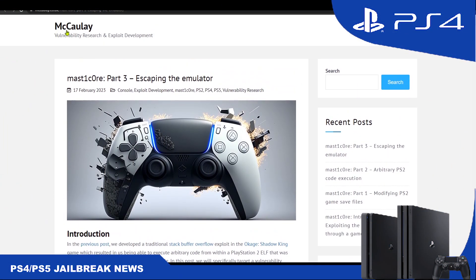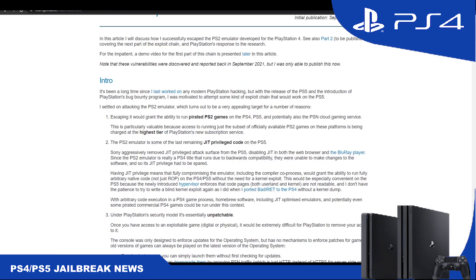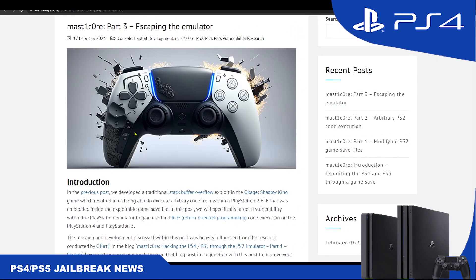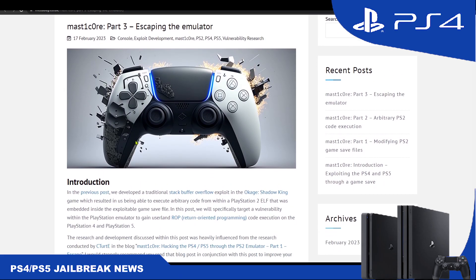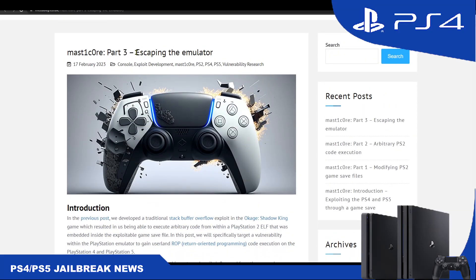Developer Macaulay has released part three of his own implementation of the Masticore exploit — the exploit that was publicly disclosed by developer C3RD. Macaulay has fully implemented it, shared in detail how he achieved that, and now the final part — escaping the emulator — has been shared.